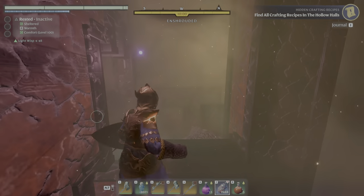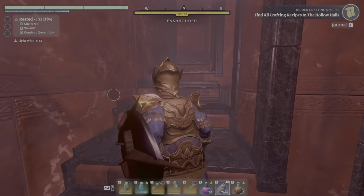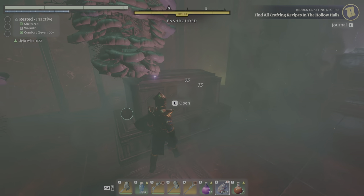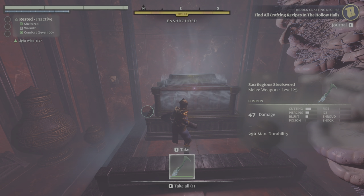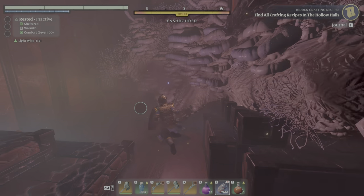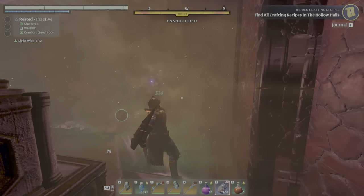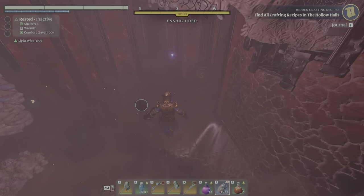Then you find another one of those stairwells that goes up. Just keep going up, blow your way past all the mycelium, and eventually you end up in a room. It's quite a nice room because not only does it have one tomb with a few materials, it also has another - in this case it was the sacred religious steel sword. In any of these rooms, I'd always suggest you bomb your way around to check if there are any hidden doors. In this case there are none.